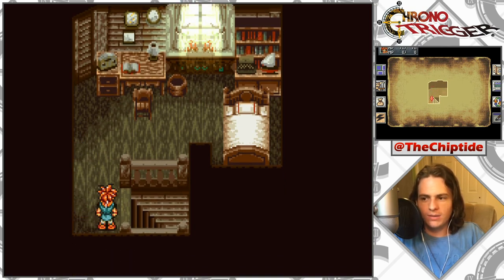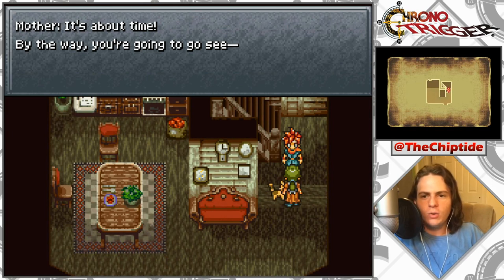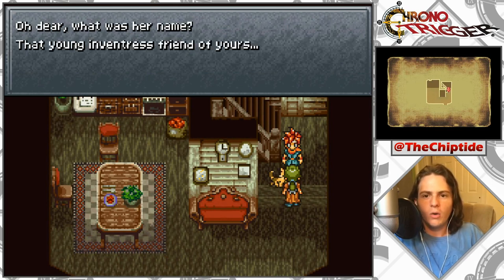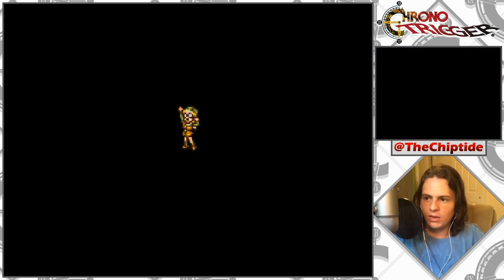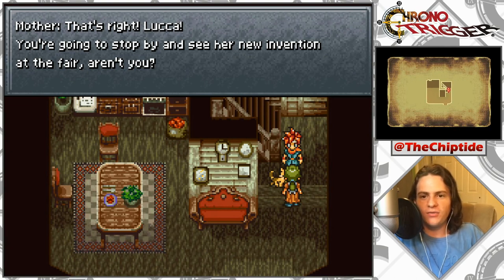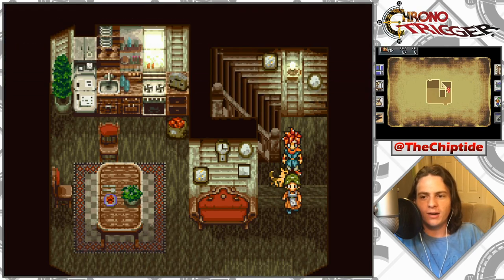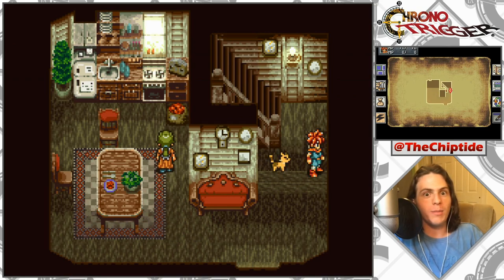Doesn't look like we can interact with anything, so I'm just gonna head downstairs. 'It's about time! By the way, you were going to see — oh dear, what was her name — that young inventress, friend of yours.' So we'll stick with Luca — is that Luca or Lucha? I'm assuming it's Luca. 'You're gonna stop by and see her new invention at the fair, aren't you? Well run along then and be back before dinner.' I have a sneaking suspicion something crazy is gonna go down and we're not gonna be back for dinner.